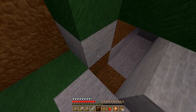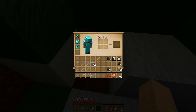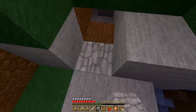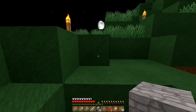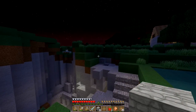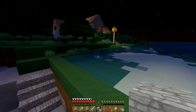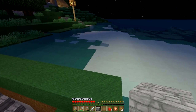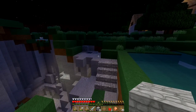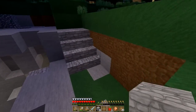We can put the dirt back. Make use of the cobblestone — just fill in the holes here. Well, now it's dark. Anything unusual? It's nice and quiet tonight. I have to make shears, thinking — because I want to get wool for a bed.